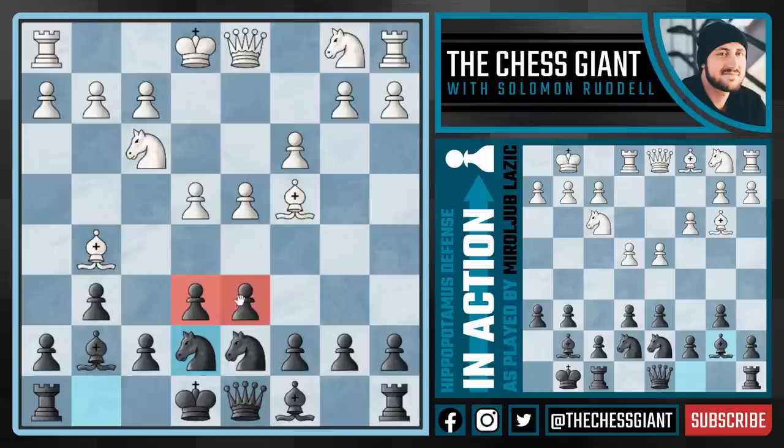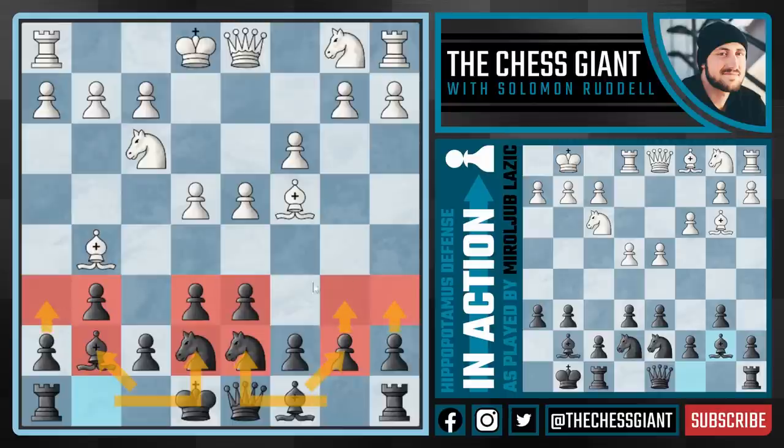With the hippo we're trying to put our central pawns on e6 and d6, tucking these knights right behind, and on top of that fianchettoing our bishop on g7 — which we've already done — and then eventually also fianchettoing our bishop on b7, putting our pawns on a6, h6, or both.